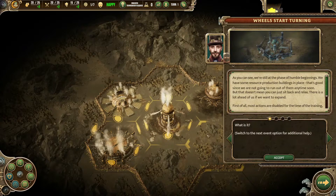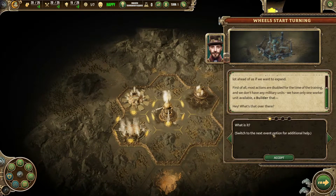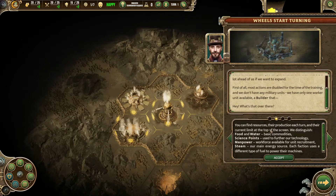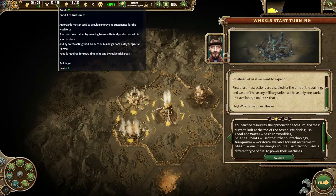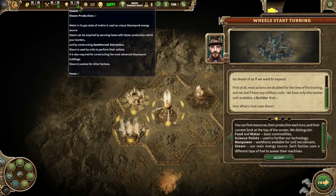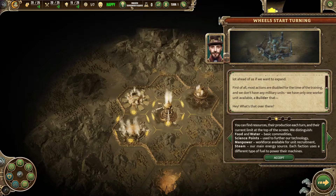But that doesn't mean you can just sit back and relax — there is a lot ahead of us if we want to expand. Most actions are disabled for the time of training. We don't have any military units; we have only one worker unit available, a builder. You can find resources, their production each turn, and their current limit at the top of the screen. We currently have 20 water producing 2, 20 food producing 2, 15 steam producing 2, and 1 manpower. Everything's blocked temporarily — can't research yet, and it's turn 1.